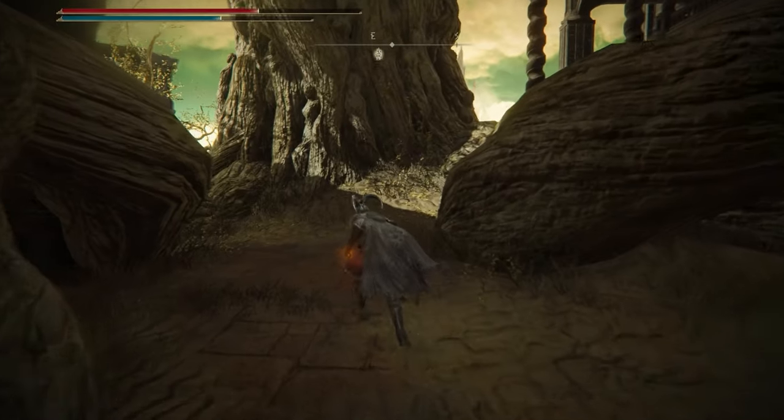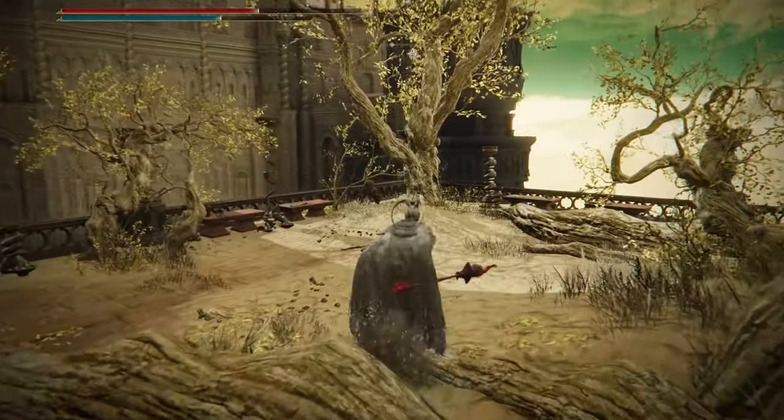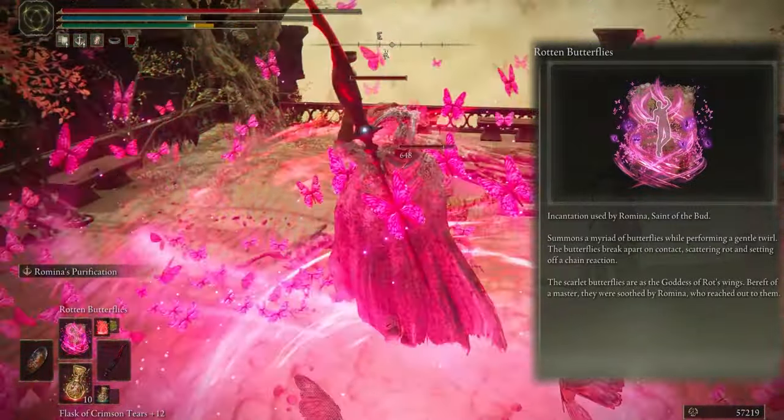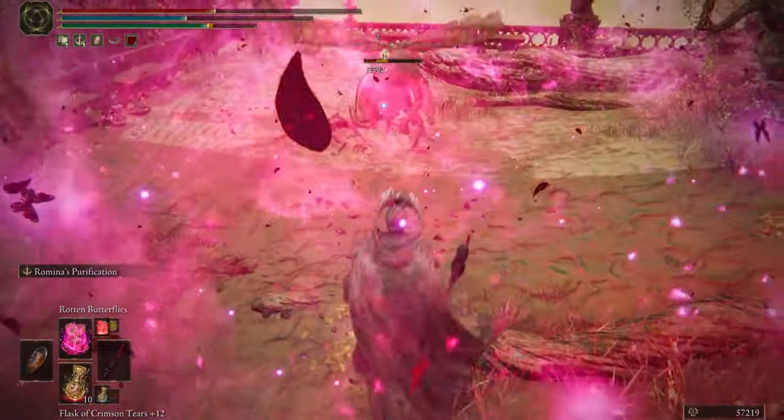The second one is Rotten Butterflies — it makes a storm of rotten butterflies and deals damage to enemies close to you. After that the butterflies explode and inflict rot on foes.